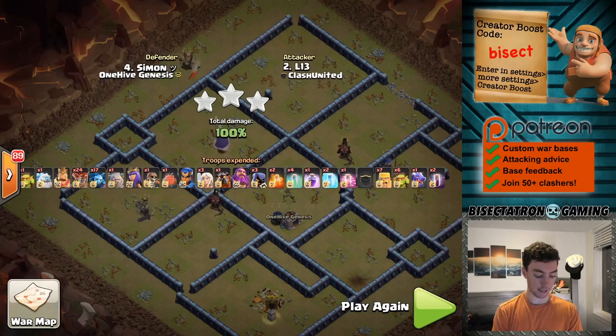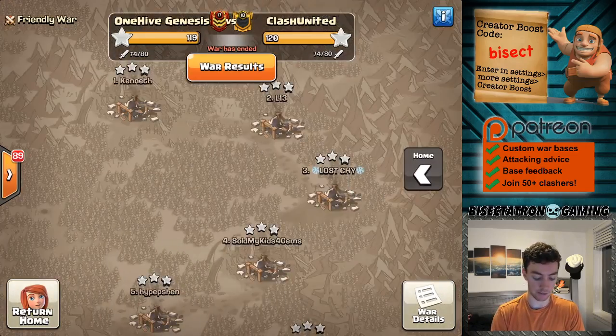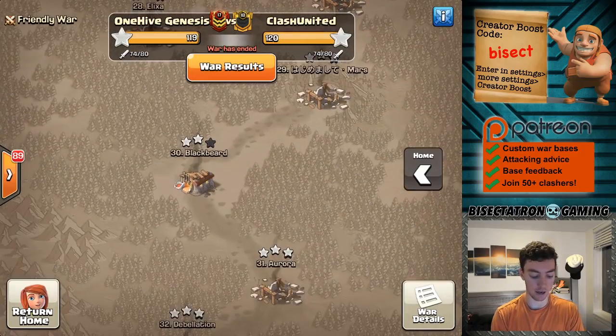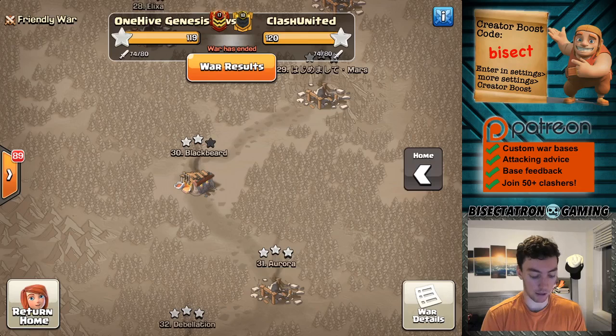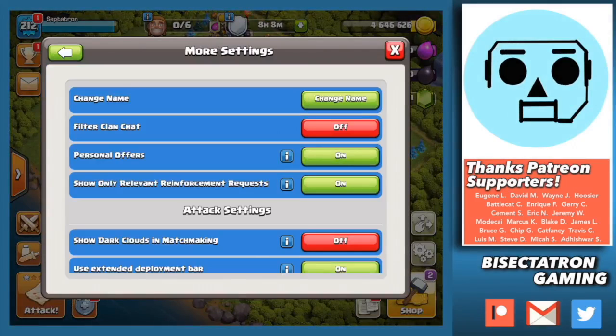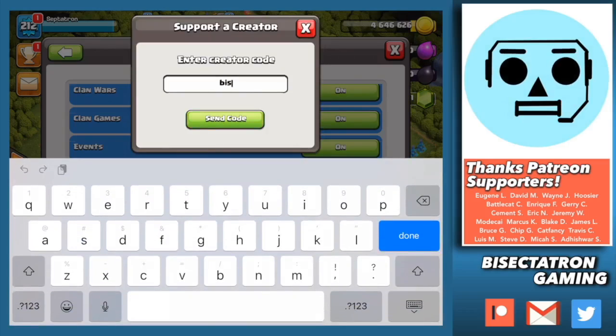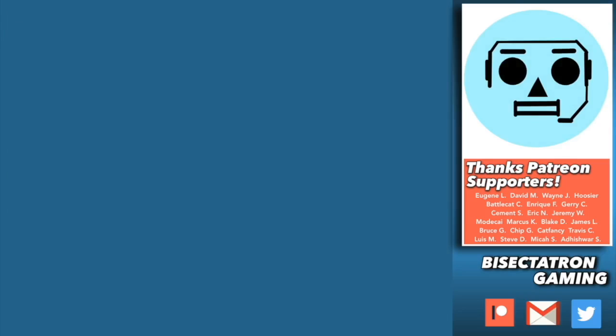Nice attack to them. Like I said, this war was very close — I think one of our Town Hall 11s forgot to attack, and the only base we left up was ironically a Town Hall 11. Sometimes it's like that. Anyway, thanks for watching — hope you guys learned a thing or two from today's video. I'm going to try to get another one recorded talking about a new attack strategy, so be sure to hit that subscribe button and put the creator code in if you haven't already. Thanks for watching — enter my creator boost code 'isect' in the settings tab of your game, and keep in mind it occasionally resets and must be re-entered. Bisectatron out.